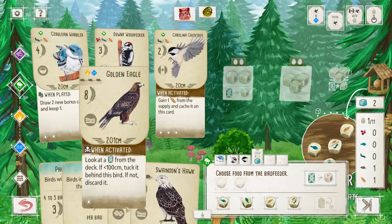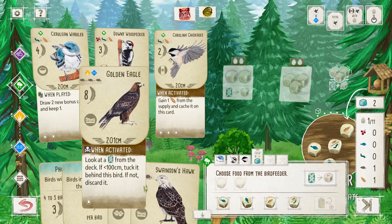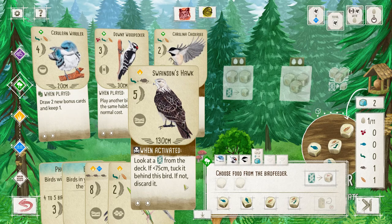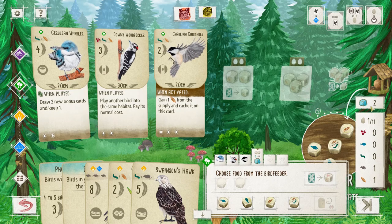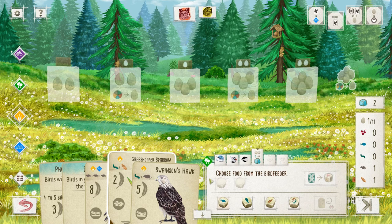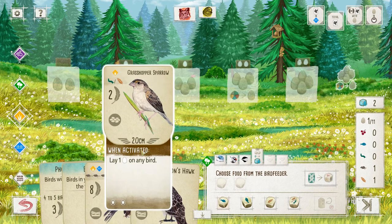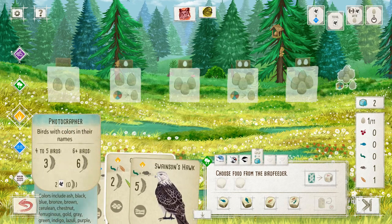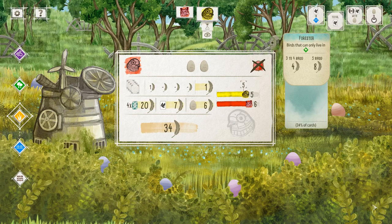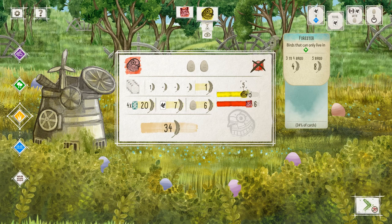I have the food available for the sparrow. Now I'm going to get food for my hawk so I can play it. I think seeds and invertebrates are the most common food, so I'll take a risk and play my sparrow now so that I can lay eggs on my next turn. We'll get rid of my seed. Grasshopper Sparrow — the grasshopper-like song of these sparrows is often overlooked.